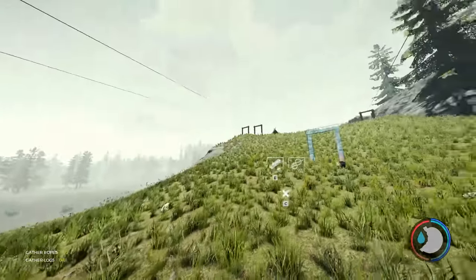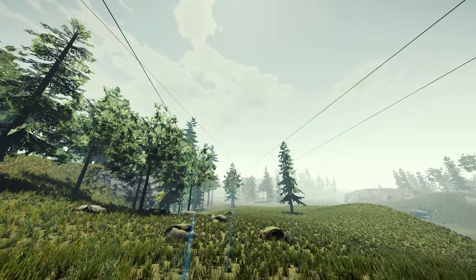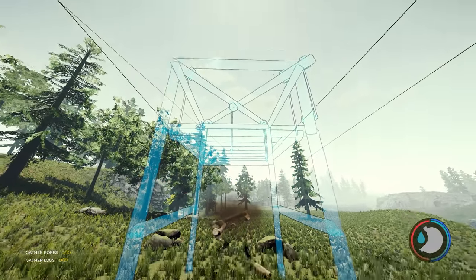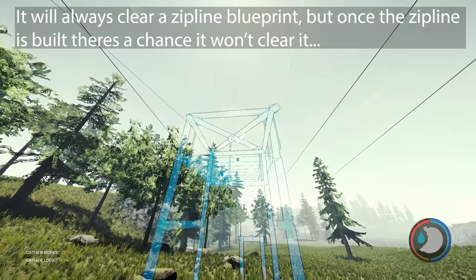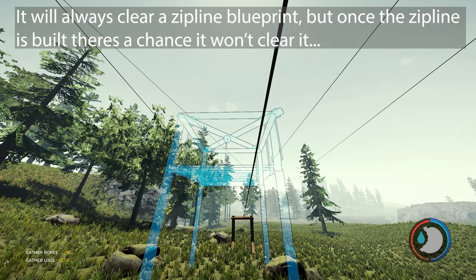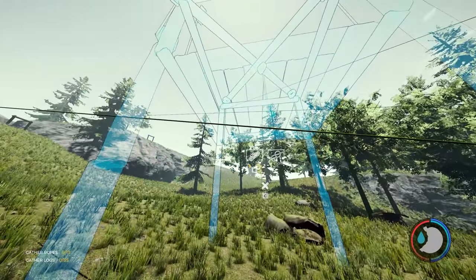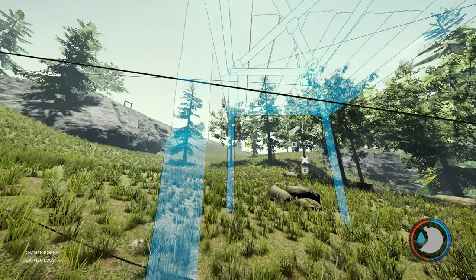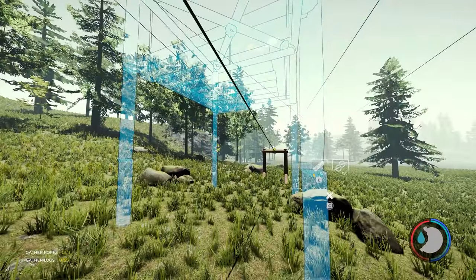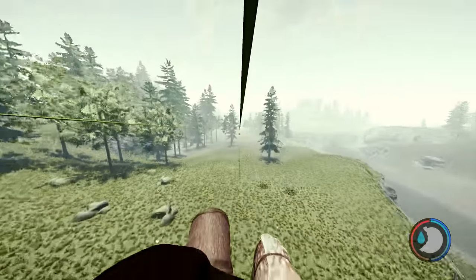The issue with the crane is placement. If you build the zipline then place the crane, there's a chance it can clear it, and I haven't been able to figure out why — it appears random. If it starts clearing the zipline it keeps clearing it; once it stops it won't continue until you save and exit. Because of that painful process I'm not so keen on the crane anymore.